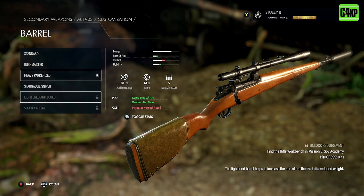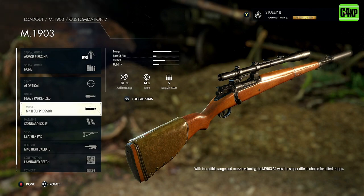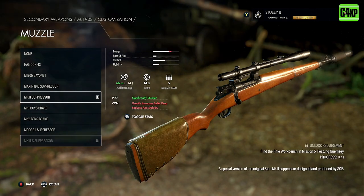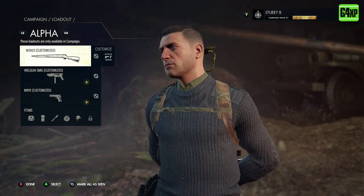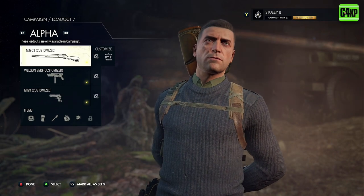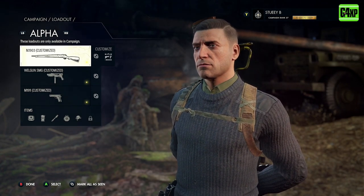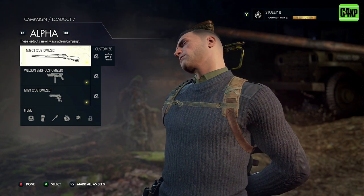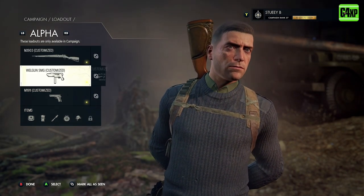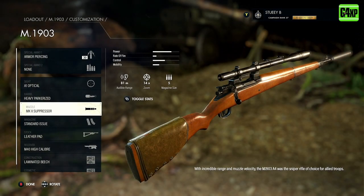Attachments will unlock when you are doing various things within the missions, so if you identify a particular attachment that you want, just look at what you have to do to get it to unlock. The most important thing about weapons is that your sniper is your most important weapon, given it is a stealth sniper game. You're going to be picking off the majority of your enemies at range. You can play up close and personal, but it just makes life a lot harder.